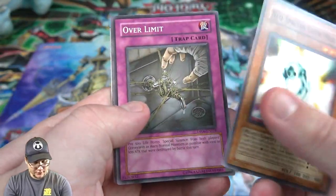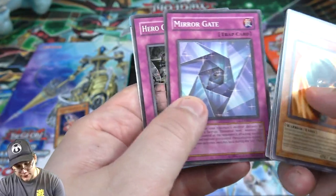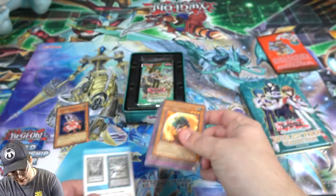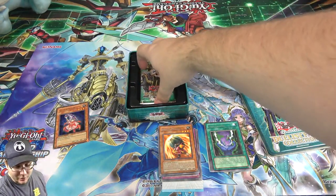Next up we have Neospatian Glow Moss, Over Limit, Armor Breaker, Mirror Gate, and Hero Counter Attack — along with another strategy card. We'll just keep those all together.